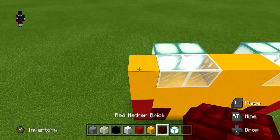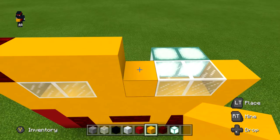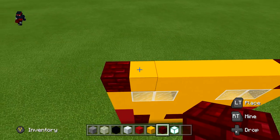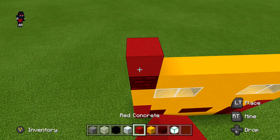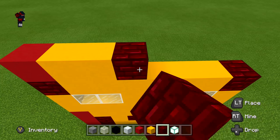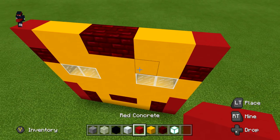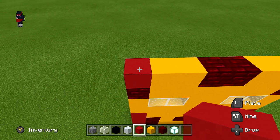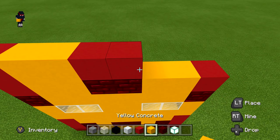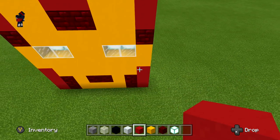Next row on the left: one red concrete, two yellow concrete, two red nether brick, two yellow concrete, one red concrete. Then: one red concrete, two yellow concrete, two red concrete, two yellow concrete, one red concrete. That is our Iron Man face — let's go ahead and finish him up.